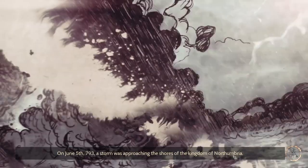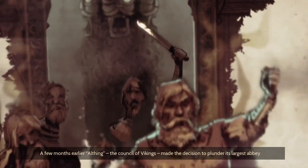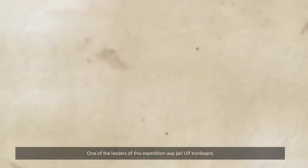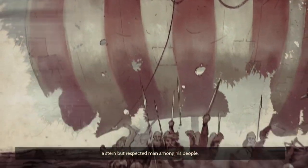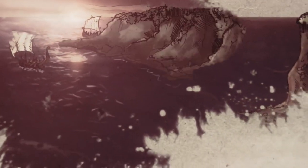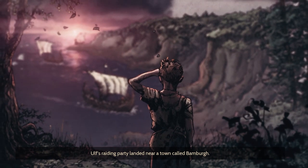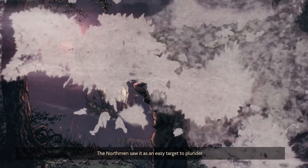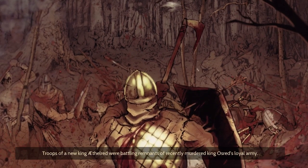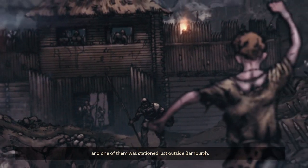On June 5th, 793, a storm was approaching the shores of the Kingdom of Northumbria. A few months earlier, Orthing, the Council of Vikings, made the decision to plunder its largest abbey — the famous Lindisfarne. One of the leaders of this expedition was Jarl Ulf Ironbeard, a stern but respected man among his people. However, it wasn't meant for all of the Northmen to reach Lindisfarne by the sea. A storm scattered some of their ships miles away. Ulf's raiding party landed near a town called Bambara, which the Northmen saw as an easy target to plunder.